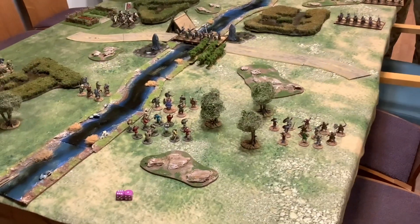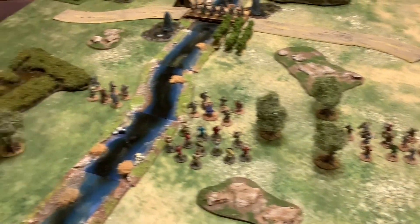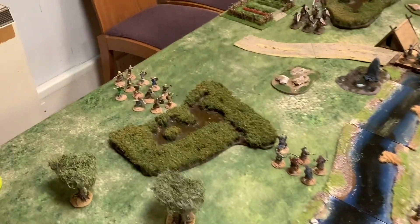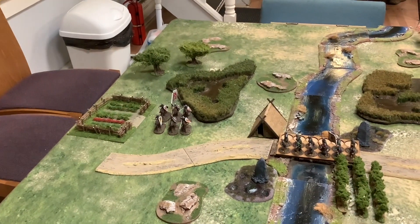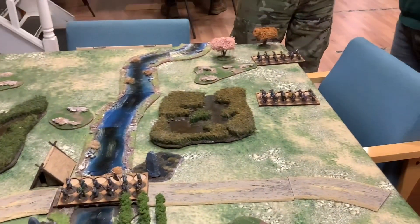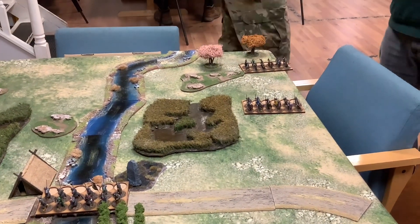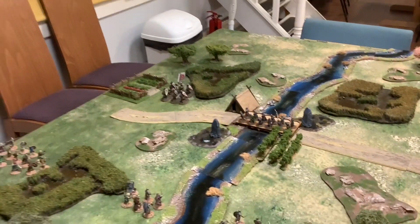Viking turn three and we've advanced everything up - all moved on their activations, which is good. The Norman knights have moved forward. The ones in the middle are just standing there, and the other two units have advanced, so they're starting to move as well. We're getting towards a bit of combat.